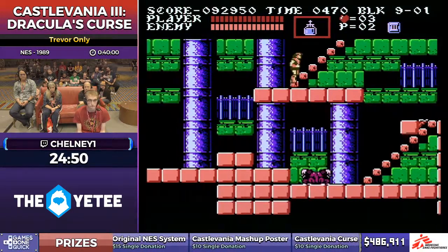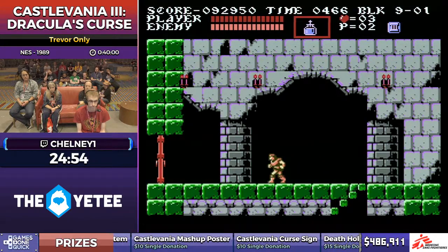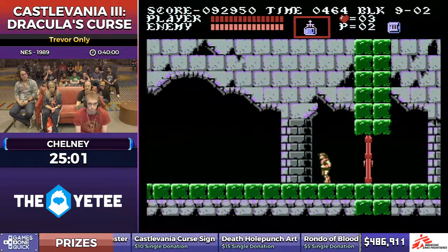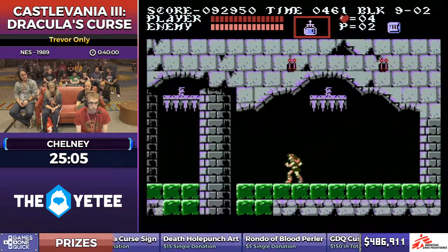That room is not good, especially if you're due for a drop. That's why it was really good to get the stopwatch at the end of the last stage. On this screen he's going to hesitate just a little bit in order to delay the spawn of a spike crusher coming up — and then he can just jump over it.